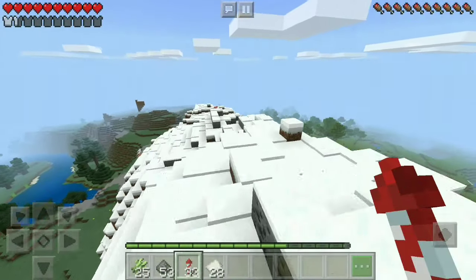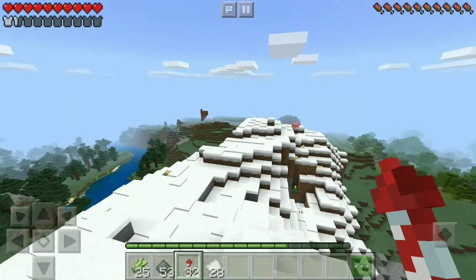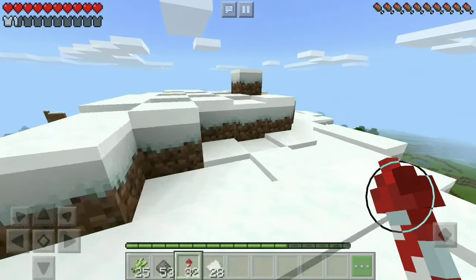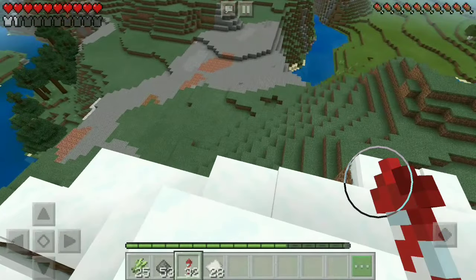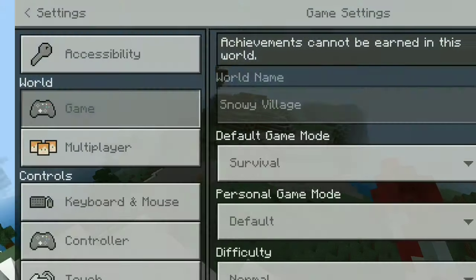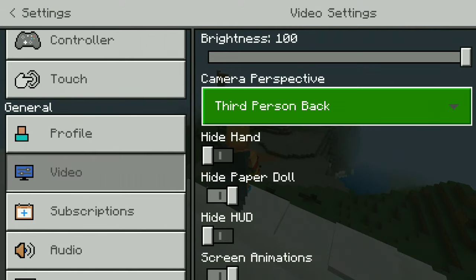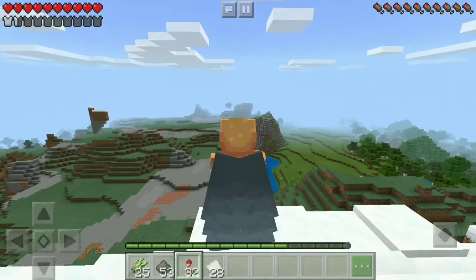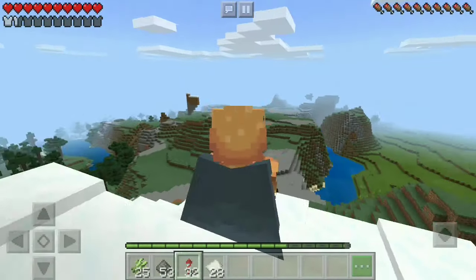First, you've got to go over to a cliff, or you can just build up. I suggest you build a launching platform in your survival world. But for now, we're just going to use this cliff right here. Also, I suggest that you go into your settings, then go to video settings and turn it to third-person back. Also, in your touch settings, turn on split controls. This way, when you're flying, it doesn't show the circle around where you touch.